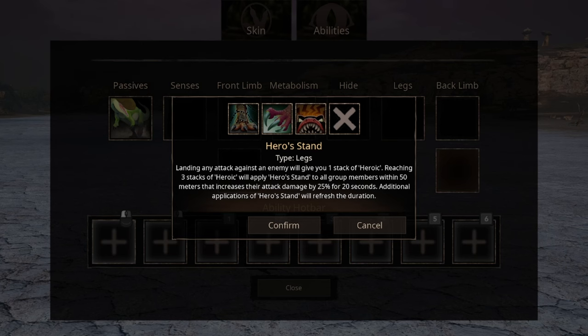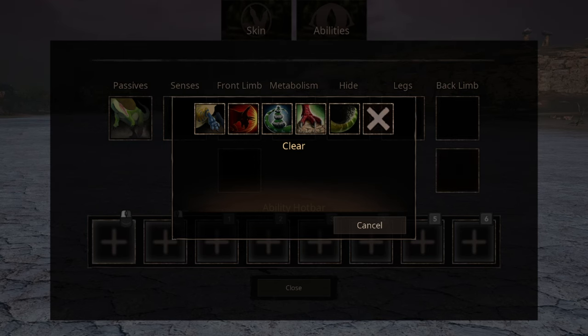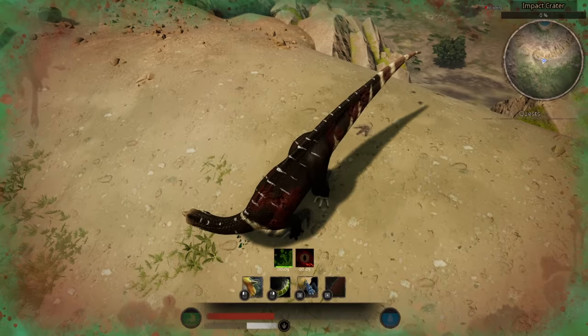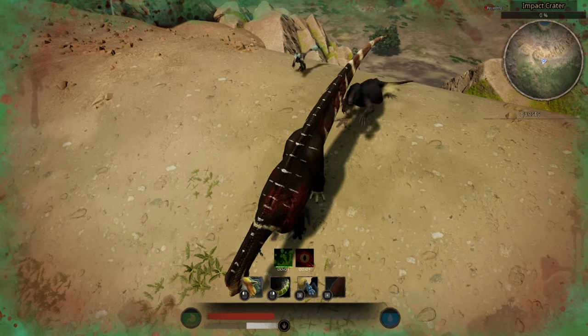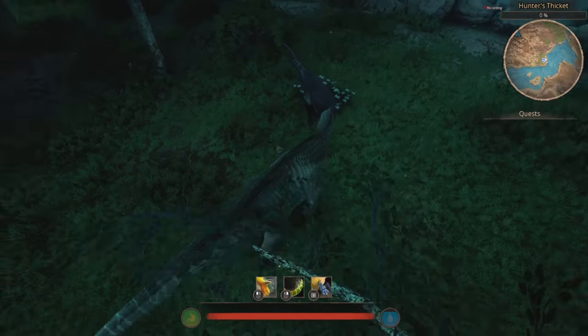Also, is this supposed to be a reference to the Dinosaur 2000 movie? We have five options for Back Limb. The first option is Back Kick — pretty self-explanatory. The second ability is Charge — an ability you choose if you want to make things more difficult for yourself. The third ability, Pivot, increases your turning speed when you go bipedal. The fourth ability, Planted Feet — basically nobody can knock you around. The last ability is the standard Tail Attack, and considering the Iguanodon's size, it actually does quite a bit of knockback.